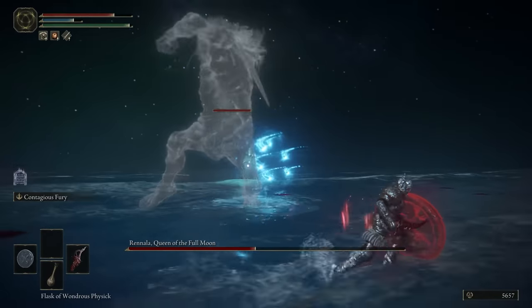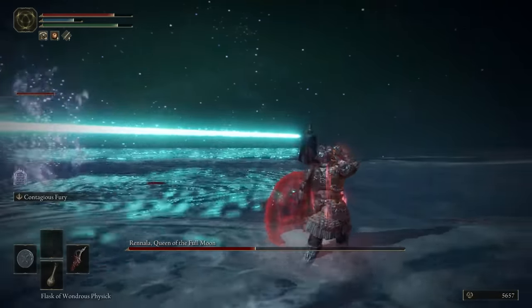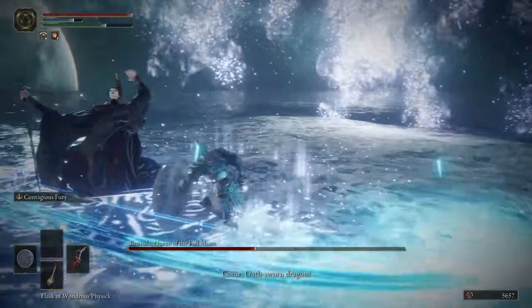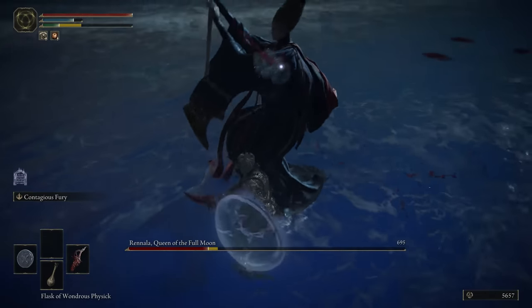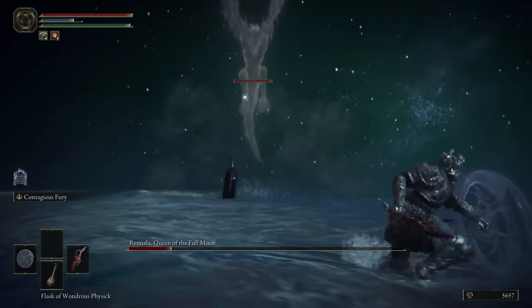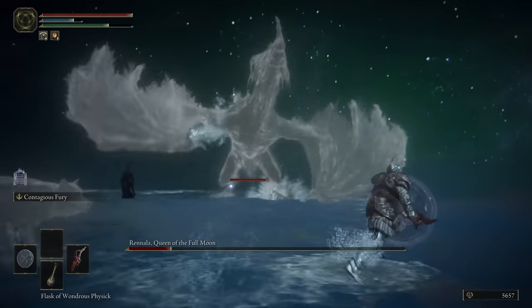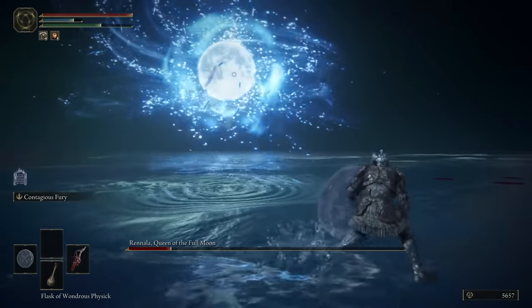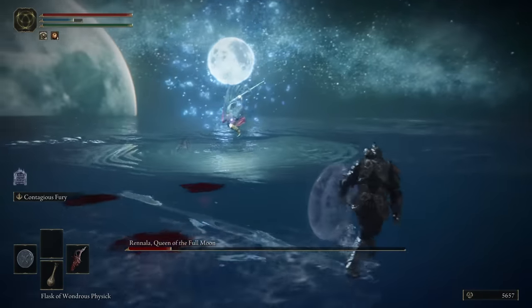Most of her spells can be avoided pretty easily just by running left or right, besides the big beam attack which I do have to jump to avoid and time pretty well or I usually get hit. I spent most of the fight rushing her down, trying to keep slashing away until she starts summoning other enemies, because at that point if you're standing too close it'll knock you down. As long as you can get away it's not too hard to ignore them — they kind of ignore me too — and I just keep attacking her to finish the fight.